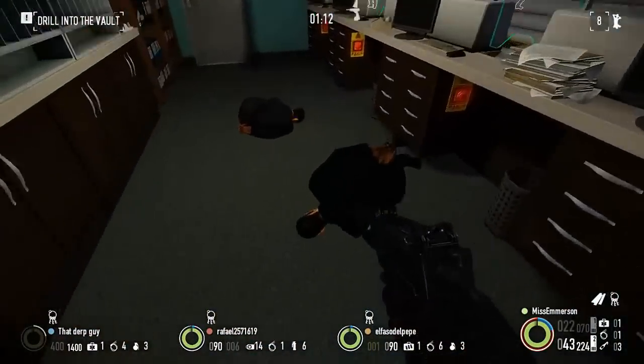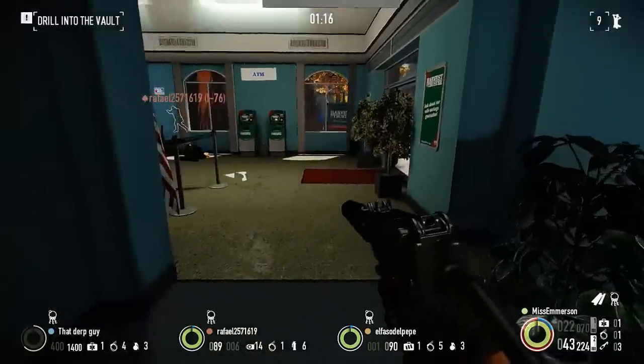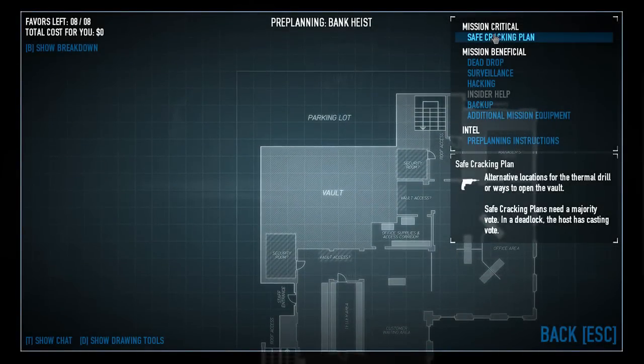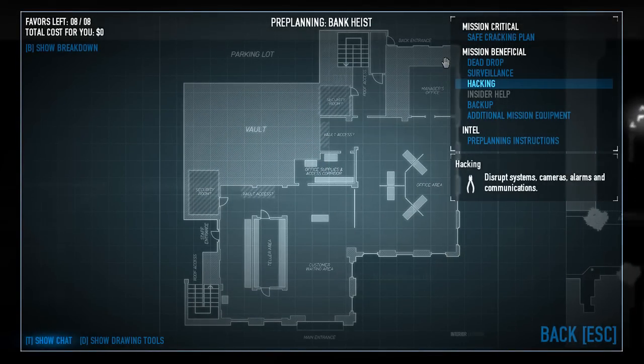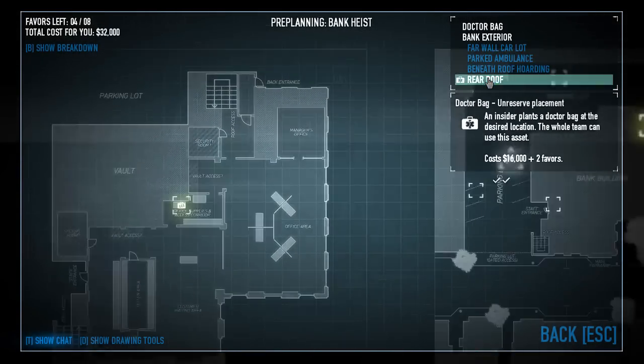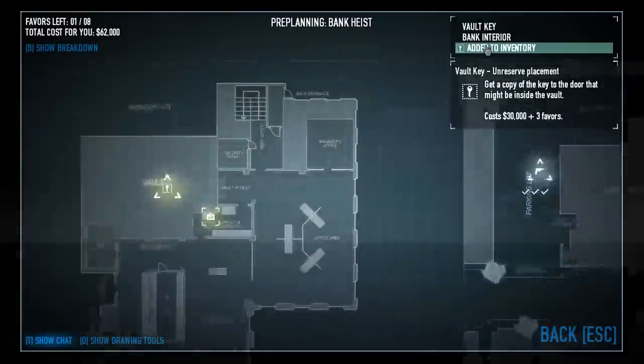The teller's room is a great place to store hostages unless both doors are open — enemies generally won't wander in there too much if there's only one way out. If you're looking to speed up getting into the vault, under pre-planning you can pick up the keychain for a couple favors and some pocket money, in case there's a gate in the way that you'd also need to drill. This will speed up the game considerably.